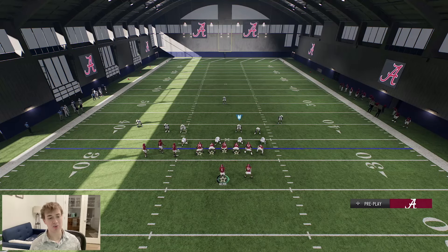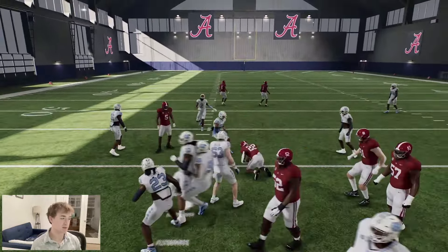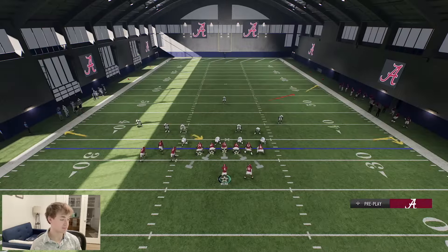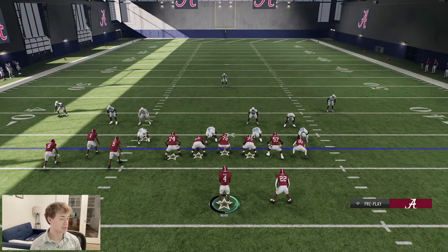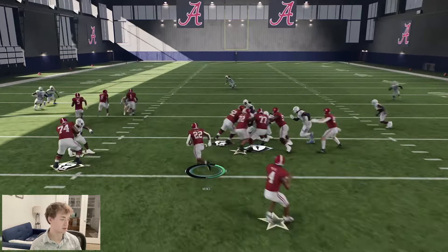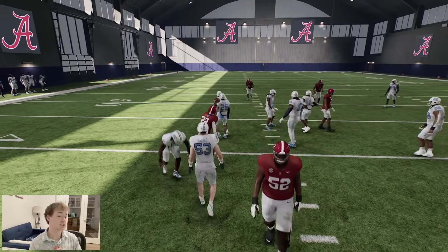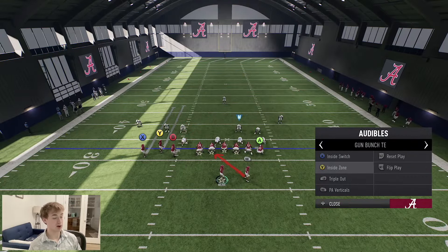Let's just talk about the inside zone real quick. I don't run the ball a whole lot when I'm running Bunch Tight End — neither should you guys. It's not really a great running formation just because you have those wide receivers lead blocking and they don't really block anybody. Against just a normal nickel face look we're still getting decent gains, but it's nothing to write home about.